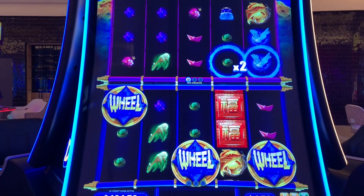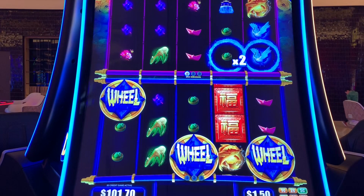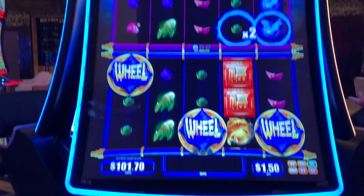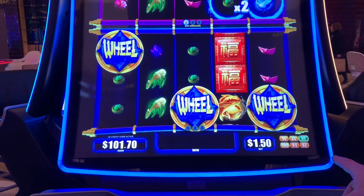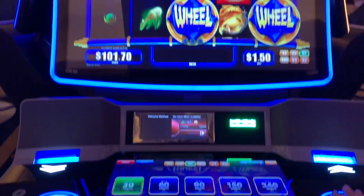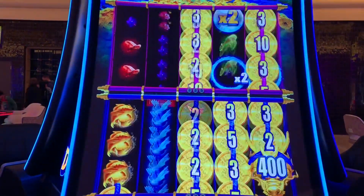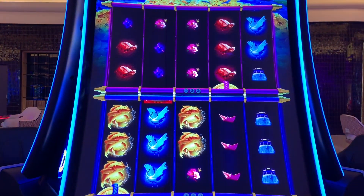Two is better than one, I guess. Somebody might have gotten the wheel on a previous play, I don't know. Anyway, $1.50 bet is what I'm going to start with on nickels. You can play pennies up to $2 denomination. 30 credits up to $2.40.